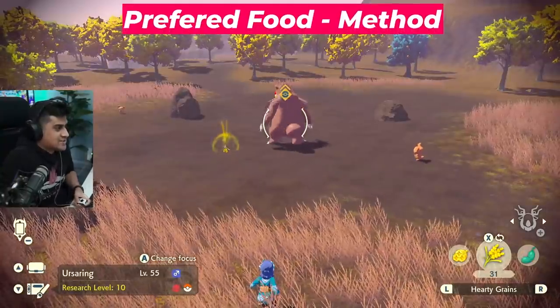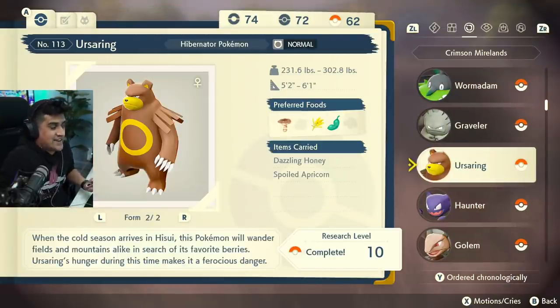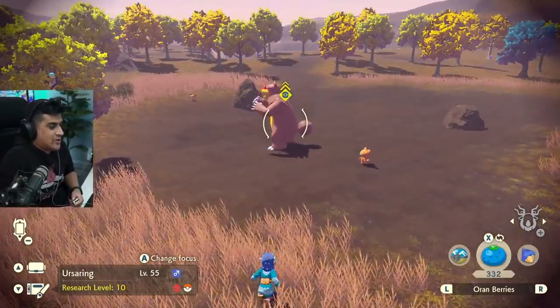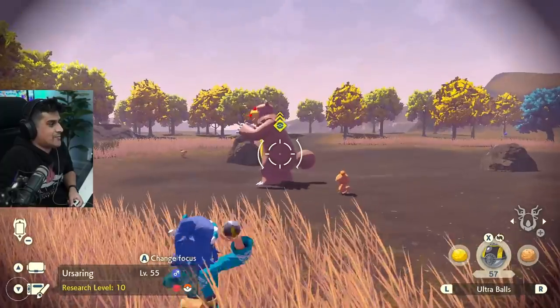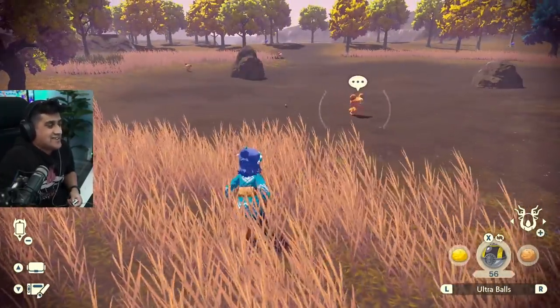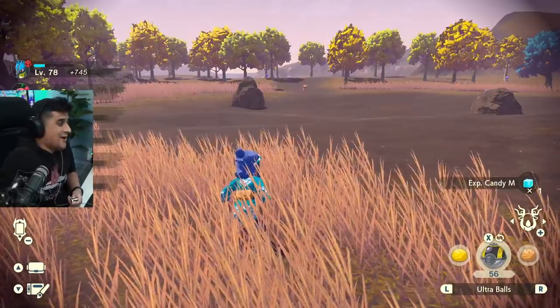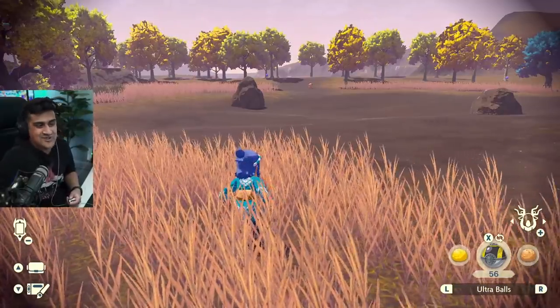Ursa also has its preferences of food. If you go to the menu, you can see that it likes mushrooms, grains, and beans — those are its preferred foods. If I throw that out right now, you can see he's looking at it, starting to eat it, and it goes to the right color. You have a small amount of time to actually throw your ball. It has a higher catch rate than earlier, and there you go — we just got it. We're 10 out of 10 on the Ursaring, though I keep resetting the game to show these examples.